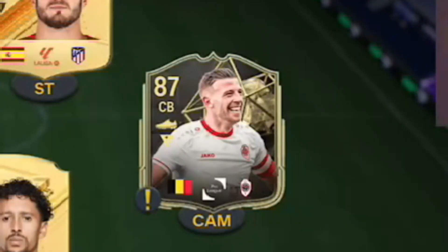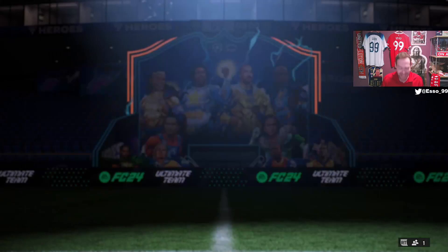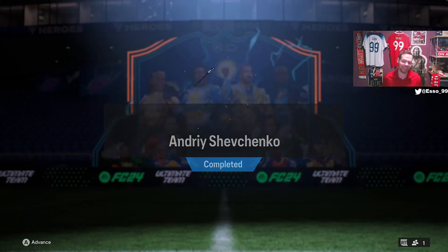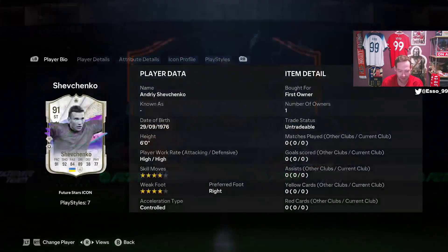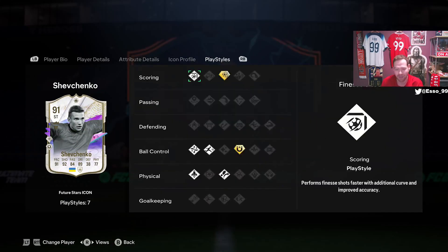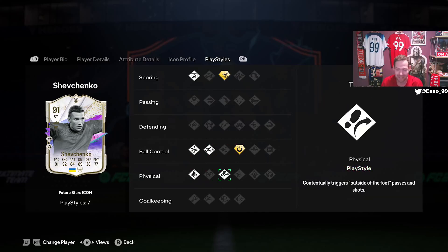With yet another duplicate Alderweireld we've now completed a second Future Stars Icon: Andrei Shevchenko! He's going to get minutes in this weekend's Champs stream. Four star four star, six foot, Power Shot Plus, First Touch Plus — he's also got Finesse Shot, Technical, Rapid, and Quick Step. Four dribbling styles together plus the Trivela trait. Really good looking card — he'll probably come into the vampiresi position with an engine.